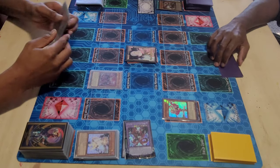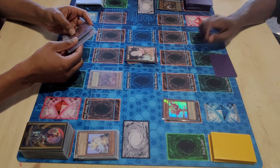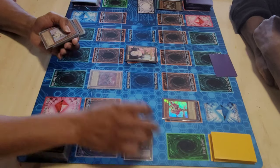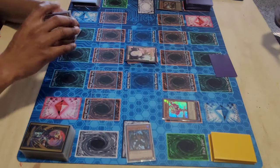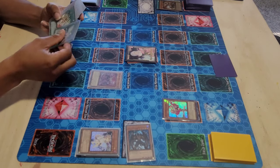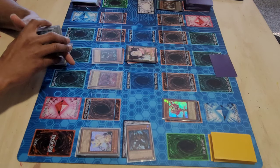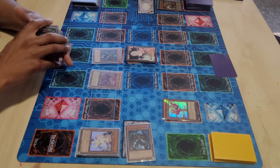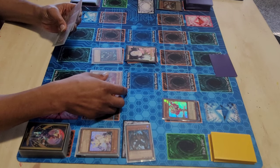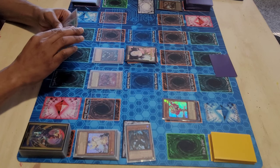My turn — I activate Denier's effect to special summon himself from the grave, then his effect to put Mally back on top. There was a long break as I had to get up and take care of a few things. As play resumes, I look at the board and his hand — he's only got one card in hand, so I'm not really worried about hand traps. I'm going for the OTK. I'll use Cross Crusader to get to Vion, Vion to get into Sunrise so he knows his life points are ending.